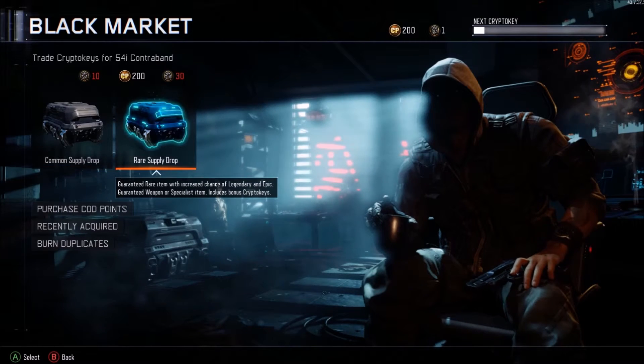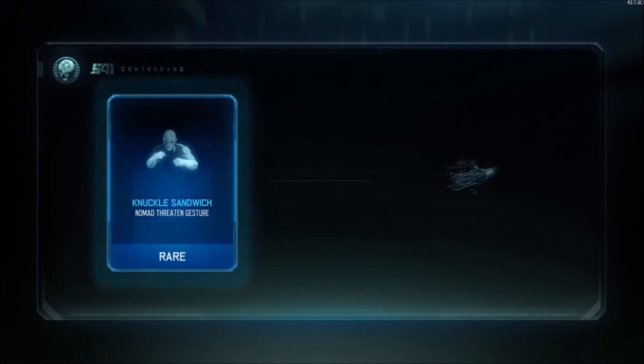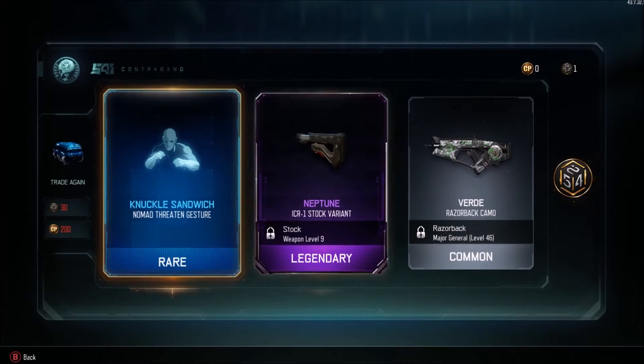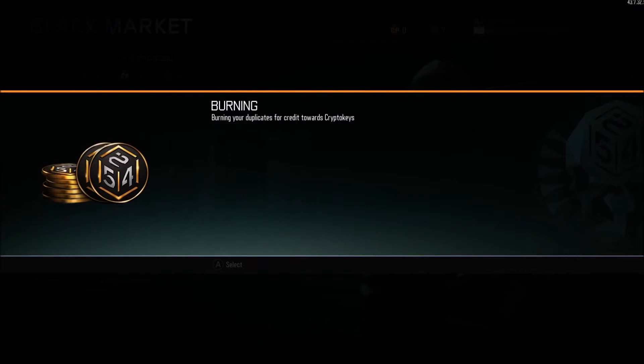That's it for that one, and then we're going to go on to spending 200 COD points. I'm going to go straight into it - let's go for this rare call and see some good items. Now we can go ahead and burn the duplicates, but I don't think there are that many - I think that's seven.